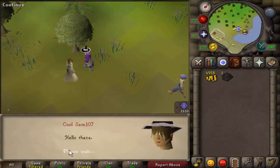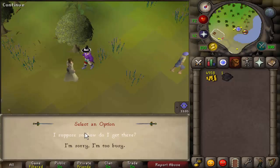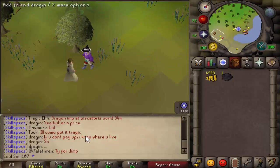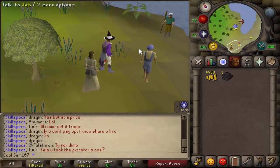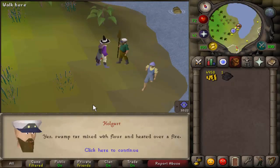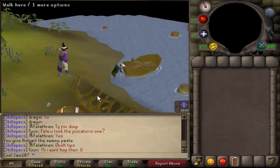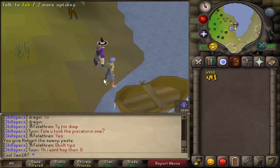To start the quest, go to Caroline in Witchaven where the quest marker is, talk to her, and tell her you will be able to help. After that, make your way to Holgurt, talk to him, and he will ask for the swamp paste. If you already have it in your inventory, your character will give it straight to him.